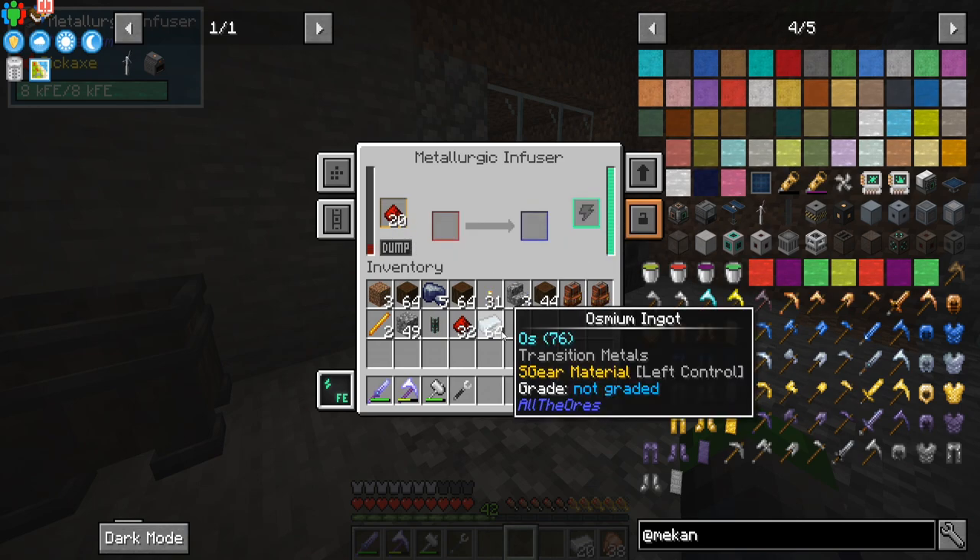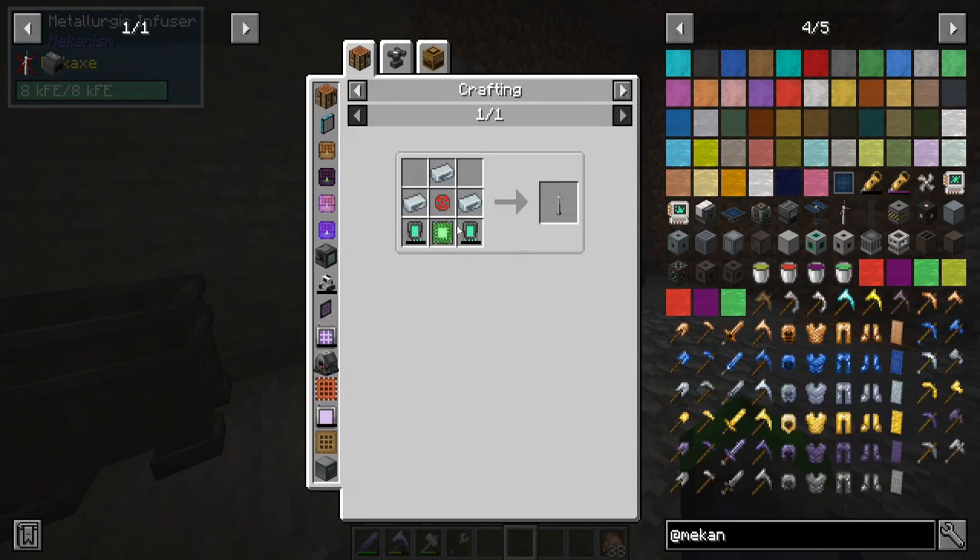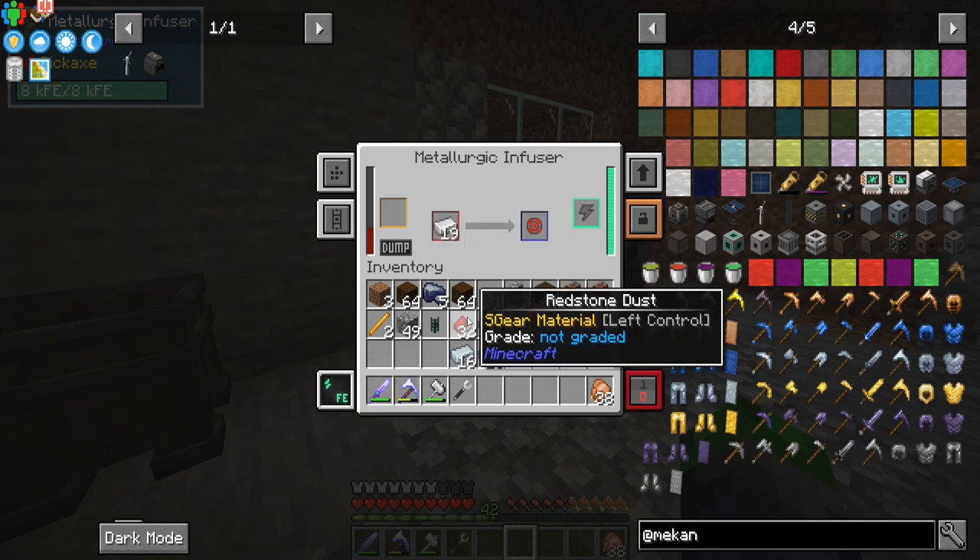I'm just going to take half a stack and put it in there. We'll just do ten of them. Oh, we need two for each so we probably need the full twenty in there. I'll just throw those in there as well. I'm going to let these process and we'll be right back.